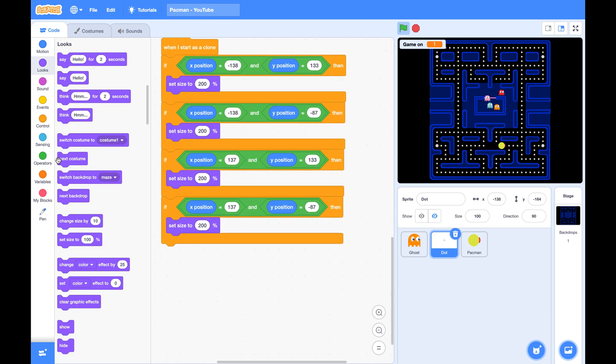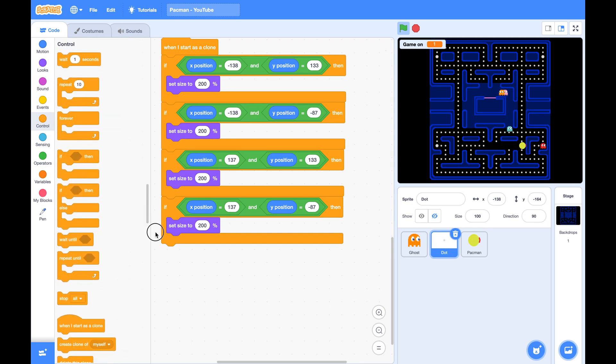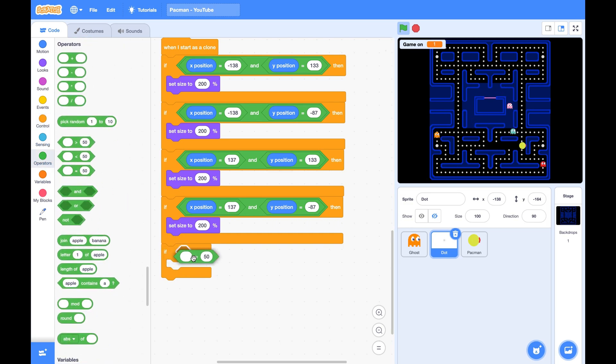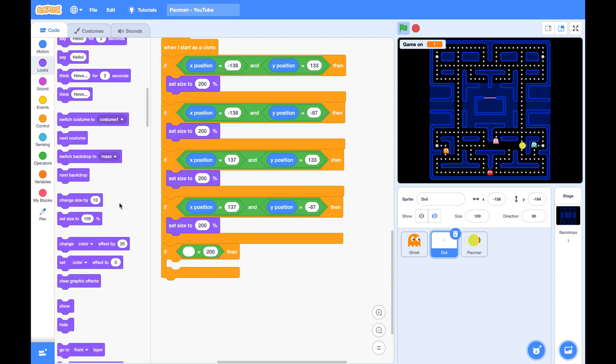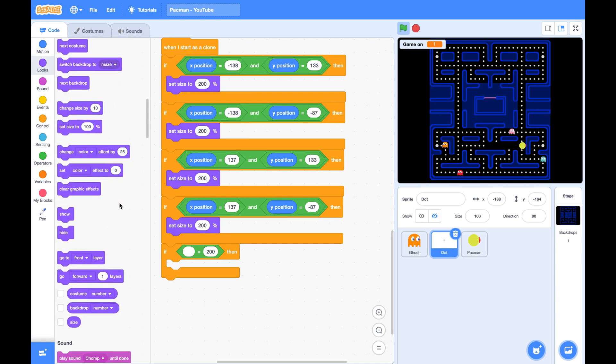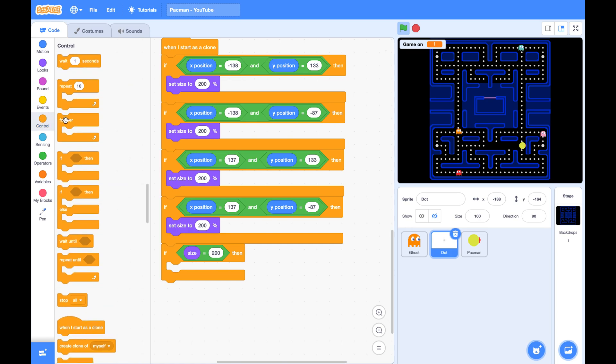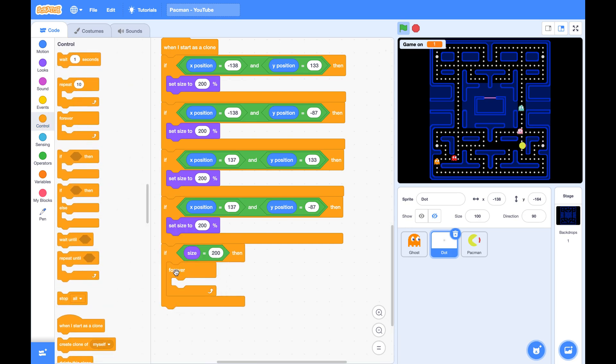And they are also blinking. Go to Looks, all the way down there's a size block. If my size is 200, meaning I am the power dot, I also make myself blink.